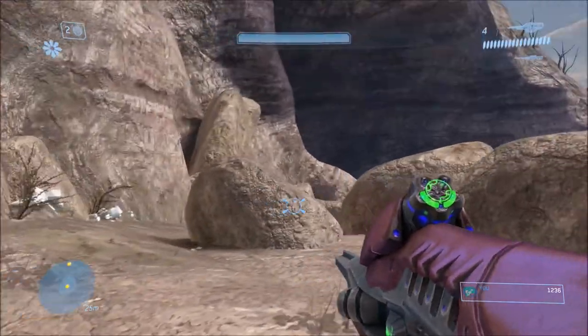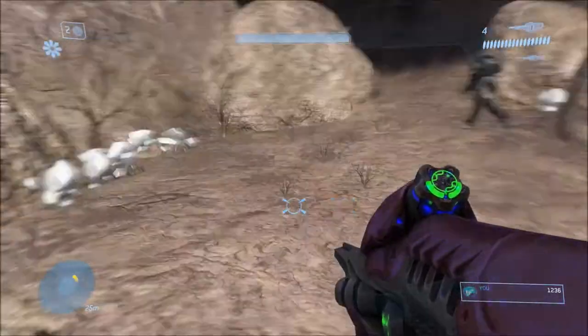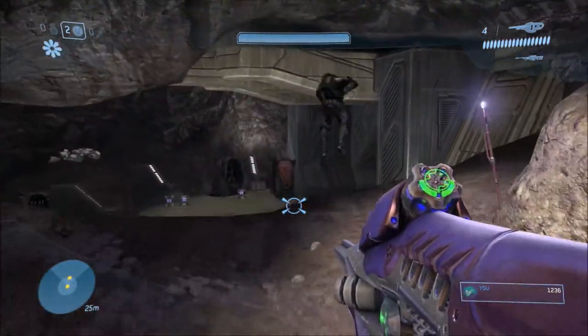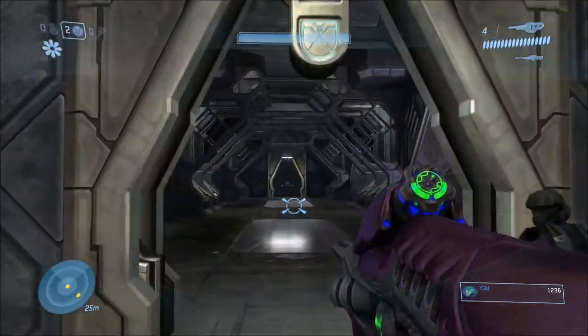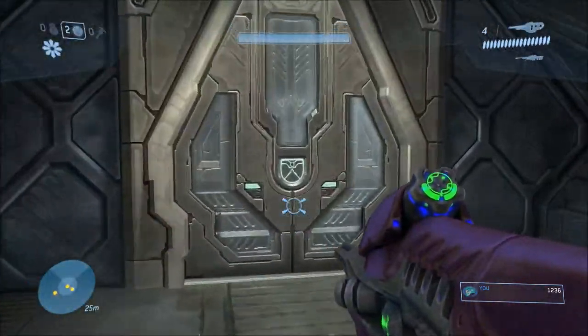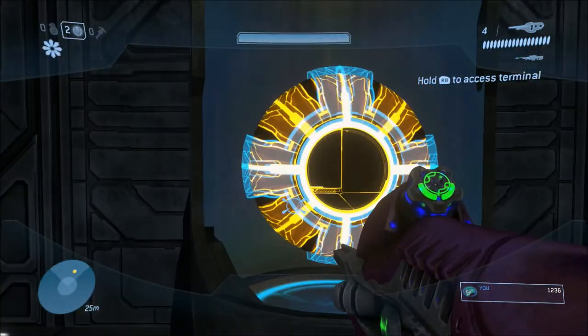The first one we come across is on the Ark. This is in the first area — as soon as you clear the AA gun area, just as a point of reference. You're going to drop down this area here, and as soon as you walk inside of the building, for the first door on your left — there's also a second one on your left — you go straight forward and continue, but if you take the first or second door on your left, you will come into this room.